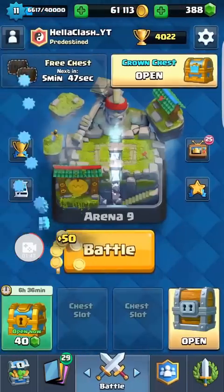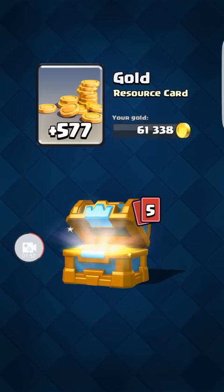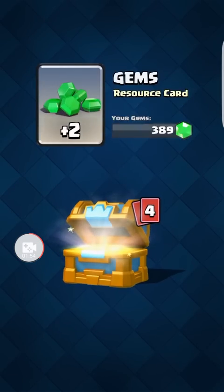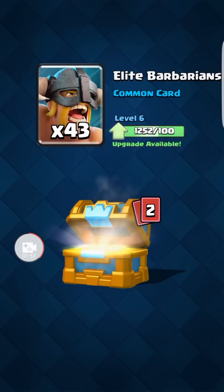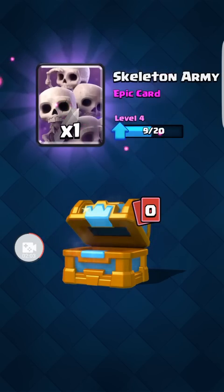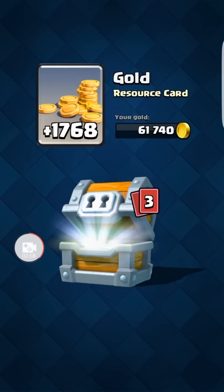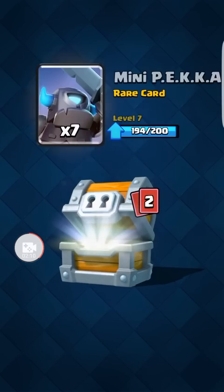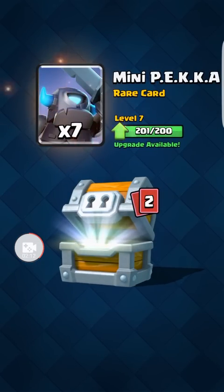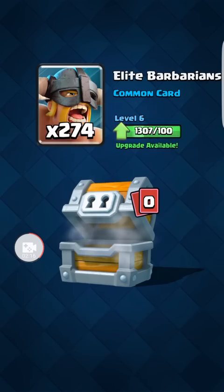Sure, Beast Mode, you can have a Valkyrie. Let's do this crown chest. I'll be well suited if the elite barbs are as cool as they are. Let's see if this giant chest is awesome. Big chunk of gold, Mini Pekka — I can always use those. Big chunk of rockets — that's not so bad. That's a pretty decent giant chest, especially with the elite barbs getting a buff.